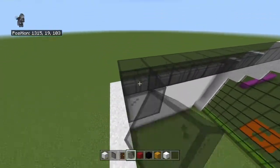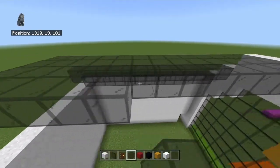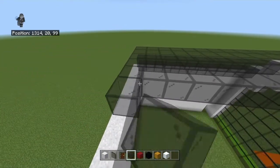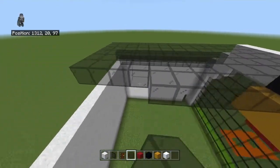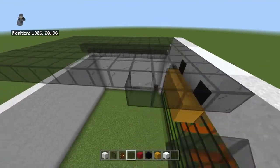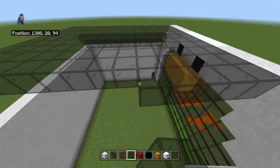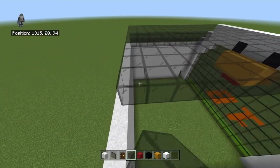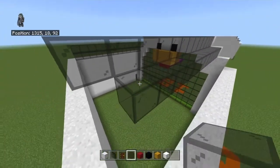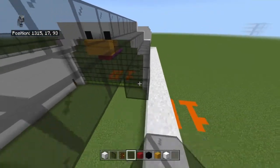Then cap off the back. All the overworld peaceful mobs will have this style of enclosure. Probably the nether ones won't. I'm doing every single mob except probably the Ender Dragon — I am doing the Wither because there are ways to keep it from exploding inside.